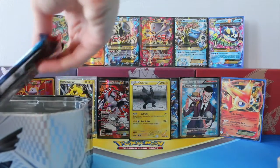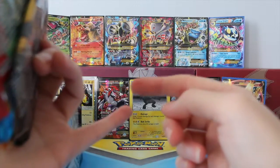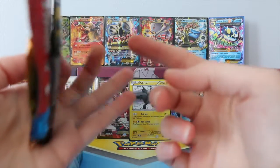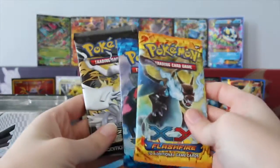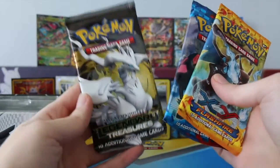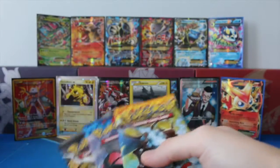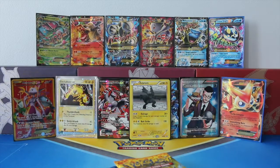Oh nice! So I'd seen some people open these and they were actually getting Plasma Blast, Plasma Freeze, and Plasma Storm, but my tin has one Flash Fire, one XY, and a Legendary Treasures. And you know what? I love all three of these packs. So let me go ahead and put my tin off to the side and we'll get started.